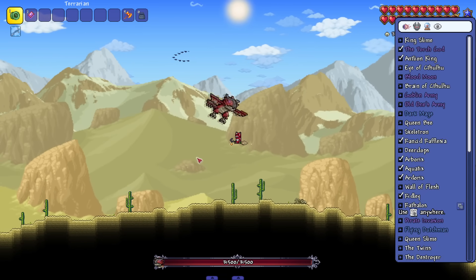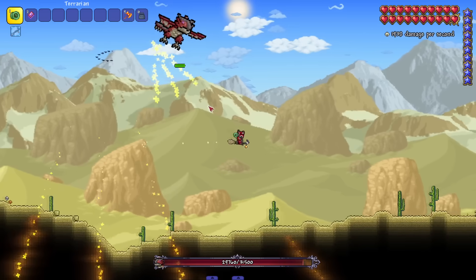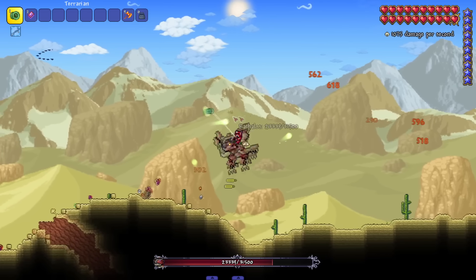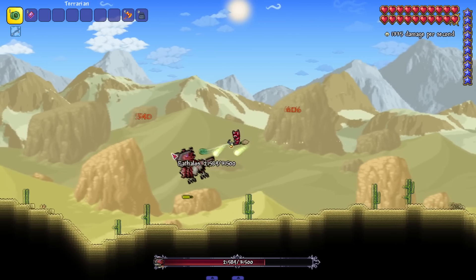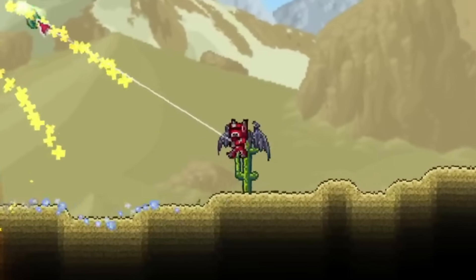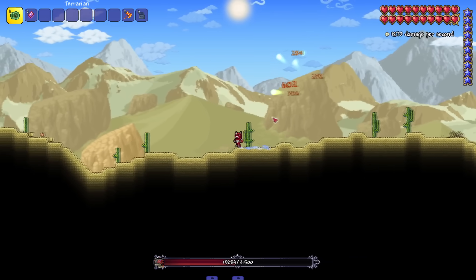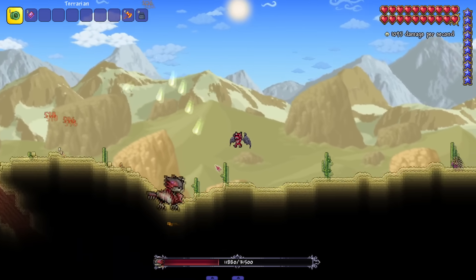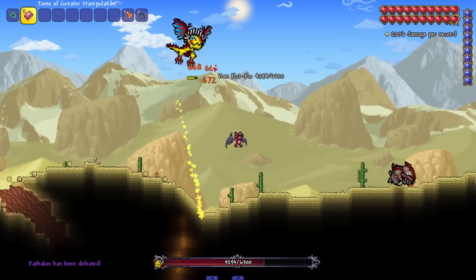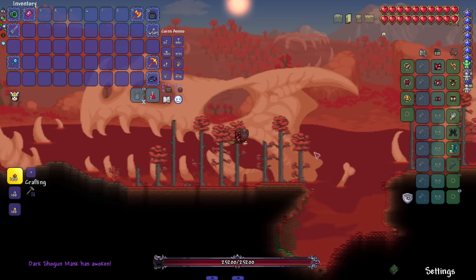Next up is Rathalos — the sprite is a little goofy, might be from an old Gameboy Monster Hunter. We know Rathalos looks sick in modern Monster Hunter graphics, and Terraria actually tried to do a Monster Hunter collab but got shut down by Capcom. Kind of a goofy-looking fight but cool that you get to fight it. There's also Yian Kut-Ku from Monster Hunter — pretty much the same thing.